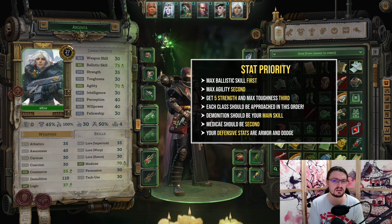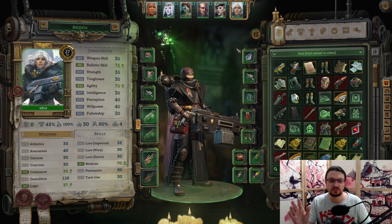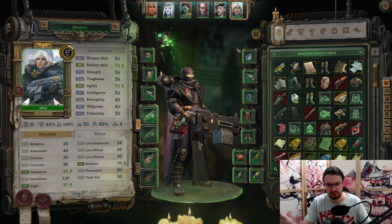Your defenses will mostly consist of dodging bullets, boosted by Agility and armor acquired through medium armor. Later on, you will be able to find special power armor designed for Sisters of Battle. As for skills, go for Demolition and Medicae. Your mobility will provide you with a great way to heal your allies in need or mend your own wounds through the use of medkits. You will also be able to utilize grenades to their utmost potential. For your homeworld and origin, we are obviously going with Argenta — anything else is heresy.